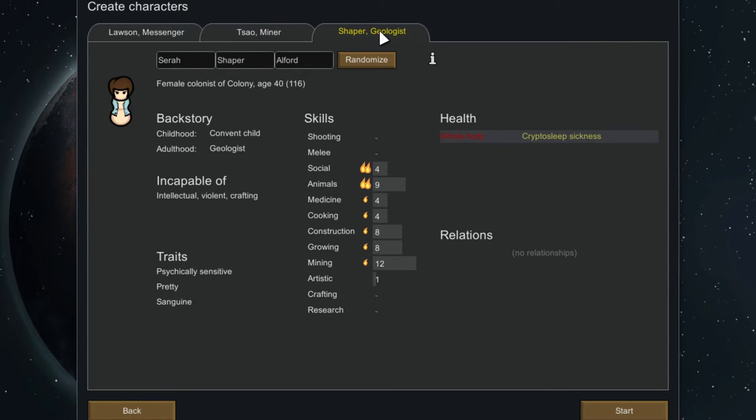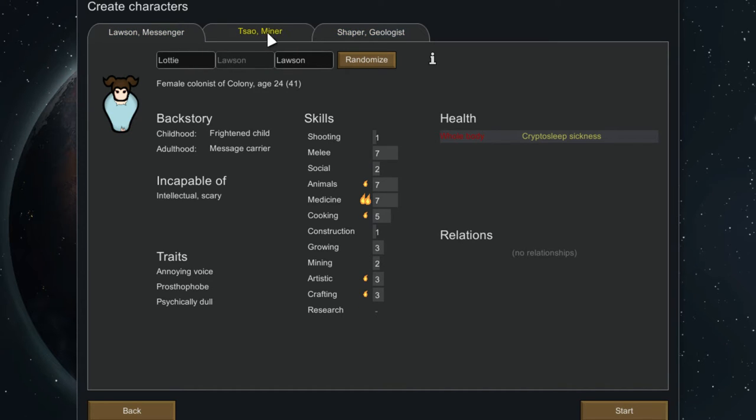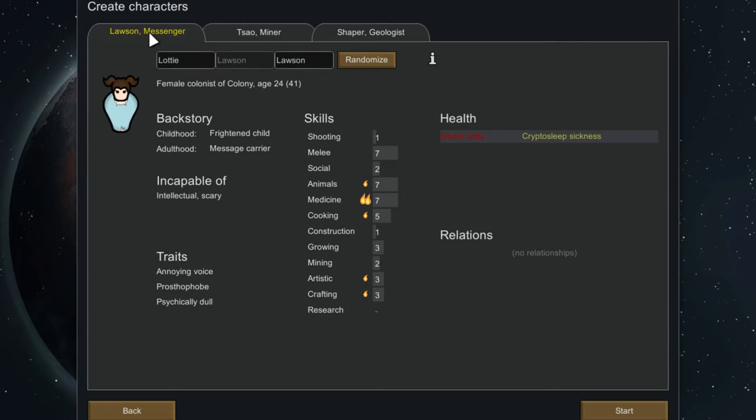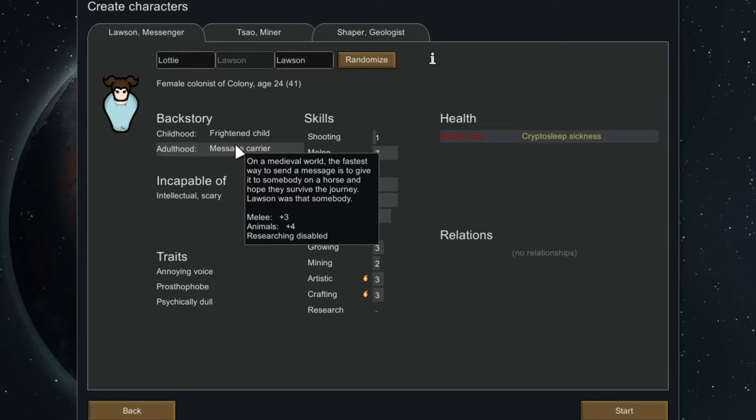We could randomize one more time, but I think we'll go with this. Again, as a new player you're basically going to go with whatever you get and just see what happens.